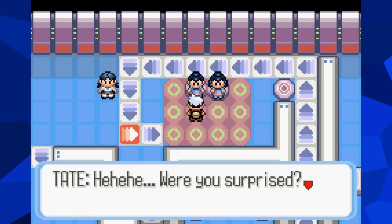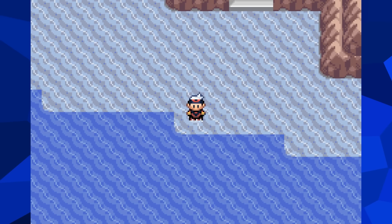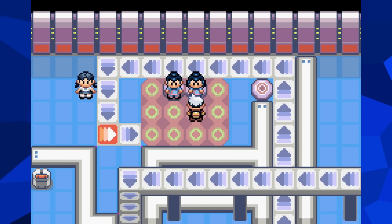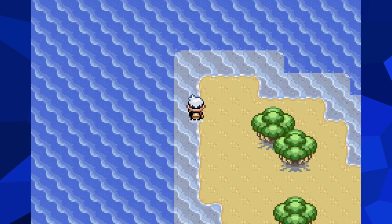But because their whole gimmick is that they are the double battle gym leaders, they will actually refuse to battle you because you only have one Pokemon. And with that, this Pokemon journey has come to one of the most humiliating ends imaginable. You can't leave the island, are stuck with one of the most powerful Pokemon in existence, and the only thing standing between you and the pocket change that could buy a Pokeball is the fact that the gym leaders are hiding behind a technicality. In fact, I'm willing to bet that these kids are so terrified of your Mewtwo that they're just using it as an excuse to not battle you.